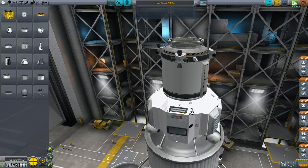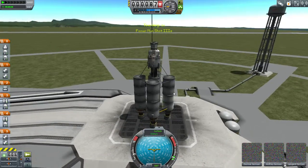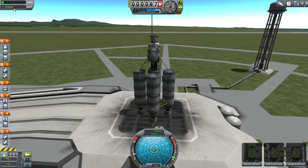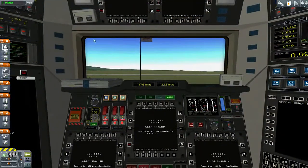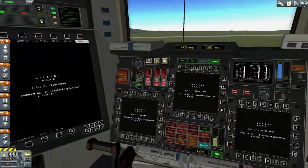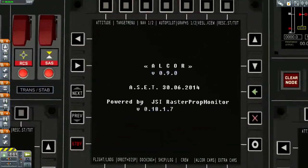Let's go ahead and launch one of these so I can really show you the awesomeness that is the Alcor capsule. Once we get done loading the screen up - I am running 64-bit KSP right now. One thing I've noticed is my timer is just barely blinking yellow once in a while, which might be because it's not running currently.